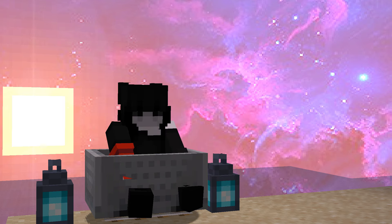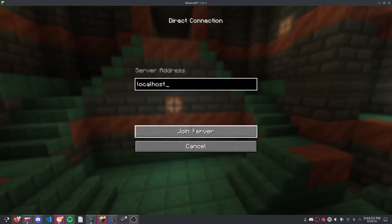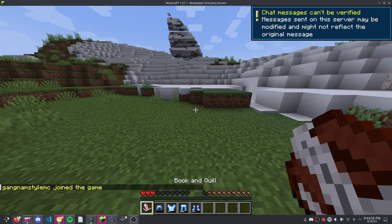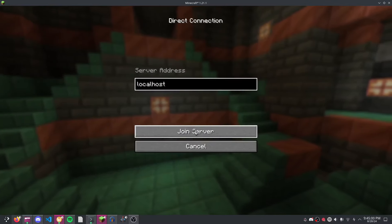With that out of the way, this dupe glitch is extremely easy to use. All you do is log off with the inventory you want to dupe, log back in, hold a book, press this button, and you're done. Your entire inventory will be duplicated.